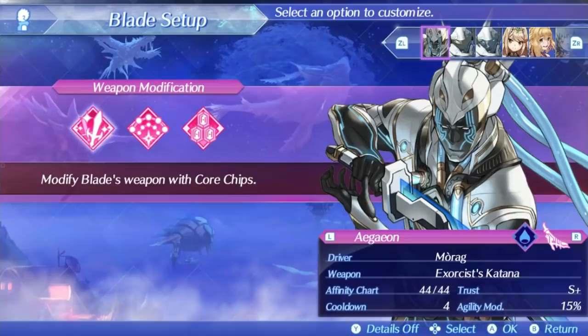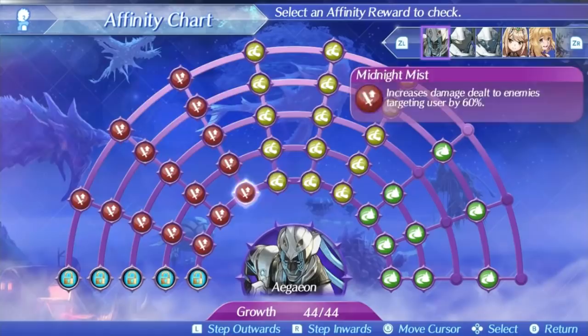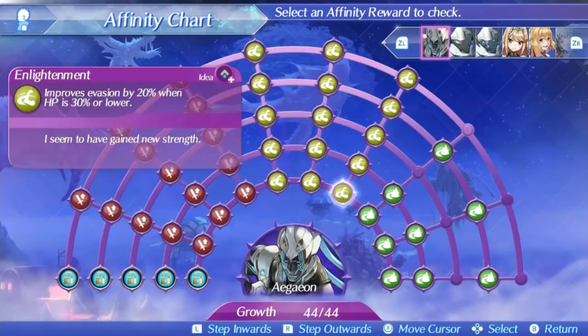Let's look at his skill tree. Ajean's first skill is Enlightenment. This will improve his evasion by 20% when under 30% health at level 1, rising up to 60% evasion at level 5. Basically, if Ajean gets low on health, he'll have better odds to evade attacks and not die. This is a decent ability for a tank to have because it gives him more survivability, and evasion stacks nicely with the high agility of Morag and the stat mod Ajean has.